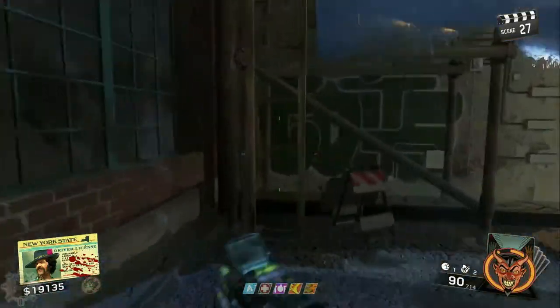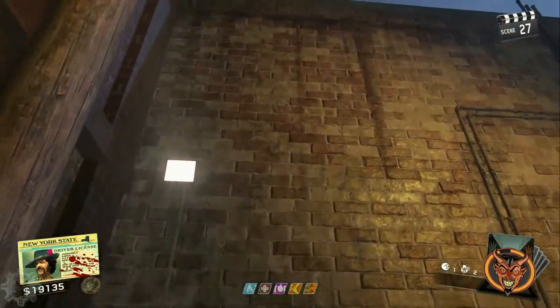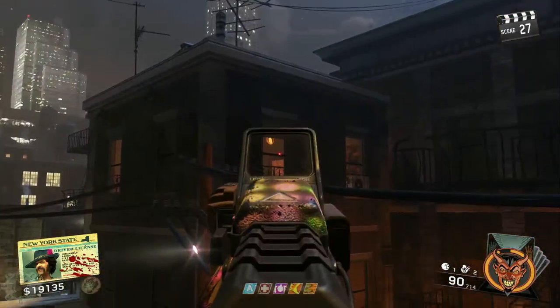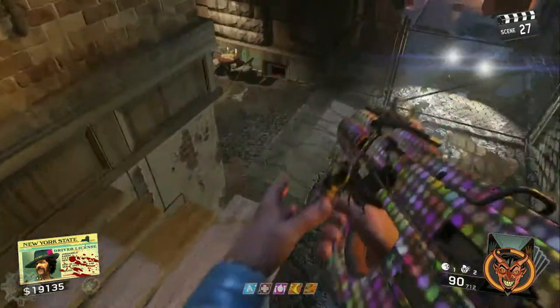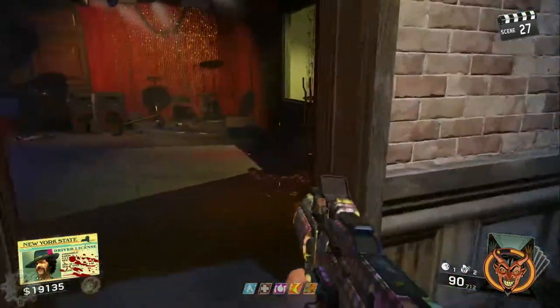Once you do that, you're gonna go to the alleyway near Mule Munchies. There's gonna be a ladder you have to climb up. Make your way over to this window right here — there's gonna be a new symbol in this window and you're just gonna shoot it. This symbol will always be here, so you don't have to do any searching. Just go over to this window, shoot the symbol, and you'll be all set.